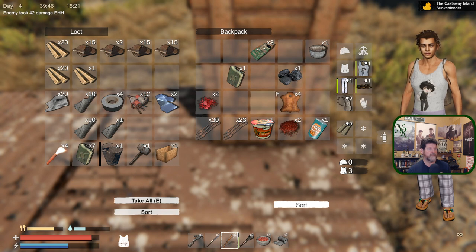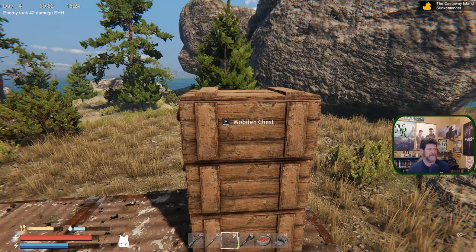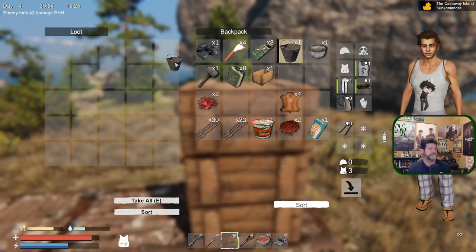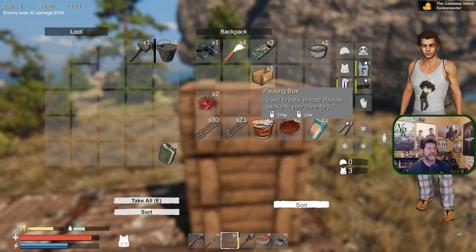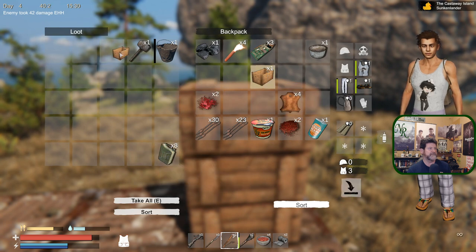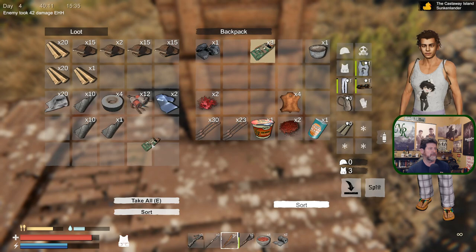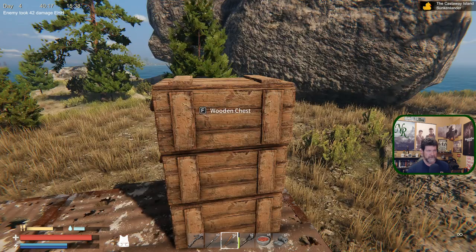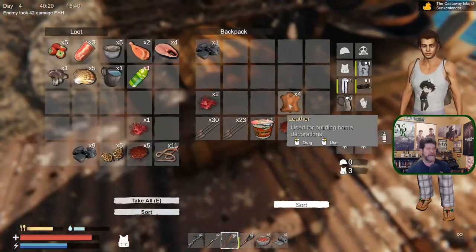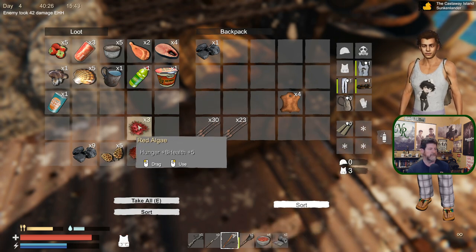Dropping off materials - we're at three rubber already and going to have a lot more cloth. You guys are not building materials so let's go to the third chest. Tools and supplies like that - circuit boards are a higher level thing, probably going up in the upper chest with things we won't be using that much right now.